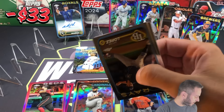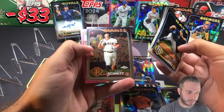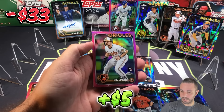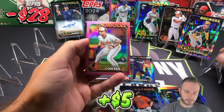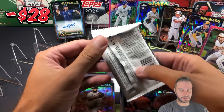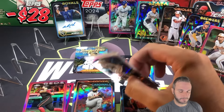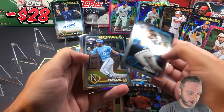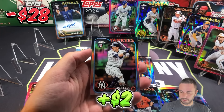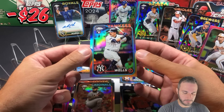Still have not pulled the Judge parallel. Jacob Lopez, Eloy Jimenez, Klaus, Casey Schmidt. We got a rookie pink — nice, Colton Couser. Another nice rookie. The rookie parallels have been flying out of these blasters the past couple days that we've been opening them. Dane Myers, Samad Taylor, Xander Bogaerts, and another rookie — Austin Wells rookie refractor. Way off center left to right, but a nice card there.